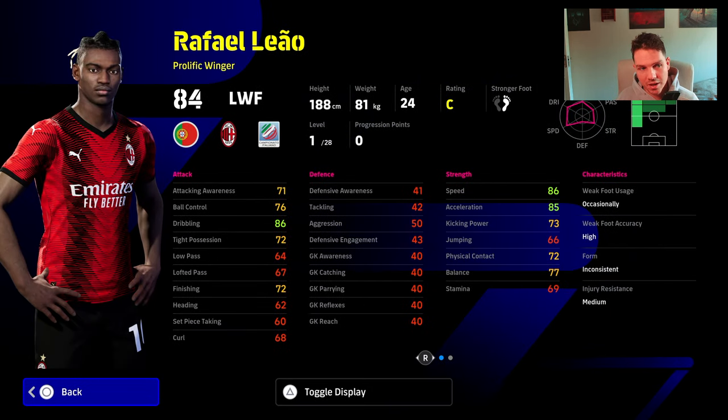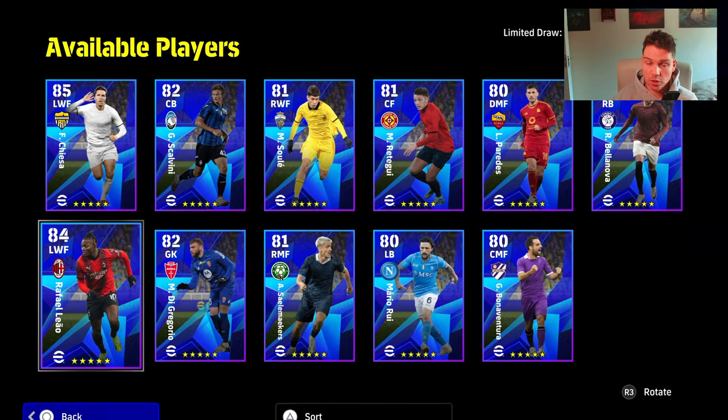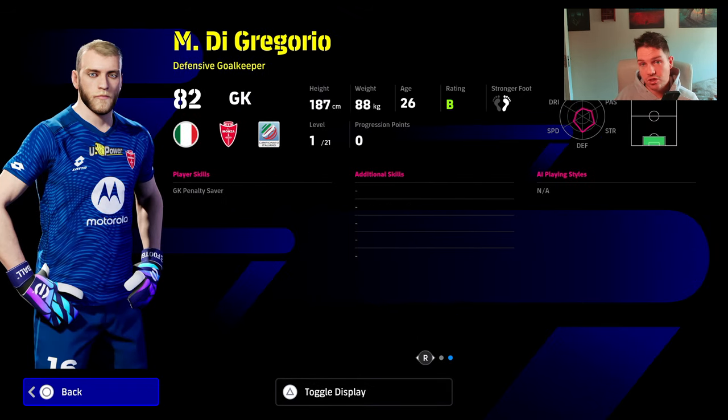Rafael Leao probably makes up for the pack if you haven't got him. Personally, I don't rate him in the top 10 players in the game, or even as the best GP option — some people rate him as their number one and I don't — but he is still a beast. He offers very different gameplay on the wing or through the middle. He's listed as a prolific winger with inconsistent form, which is a bit of a bust, but he has super sub and ball roll off the rip, which is really nice.